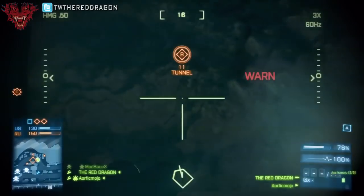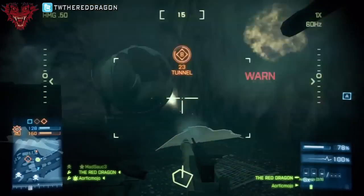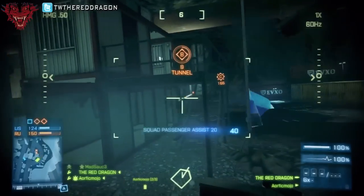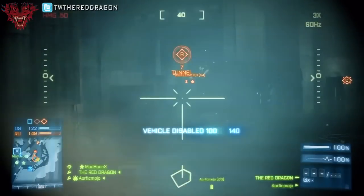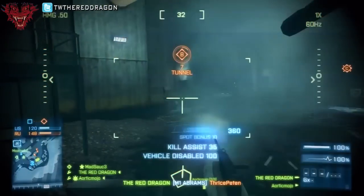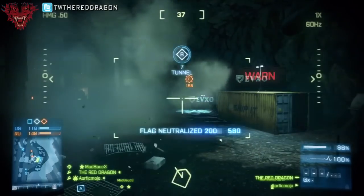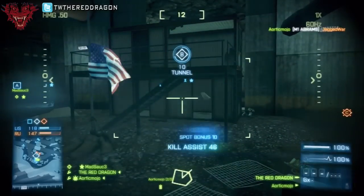Grab your buddies and fly over the mountain to the other side and drop your friendlies off to take the enemy base. As I've talked about in a previous video, going and taking the enemy base is almost just as good as taking the main base — because people will leave the main base to go back and recapture their original spot, lowering the defense of that fortress defending B.